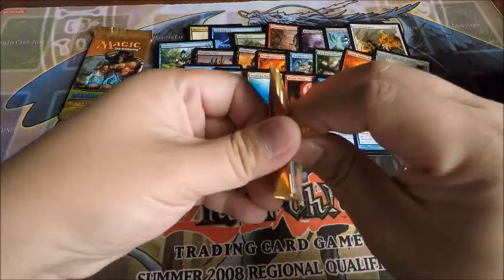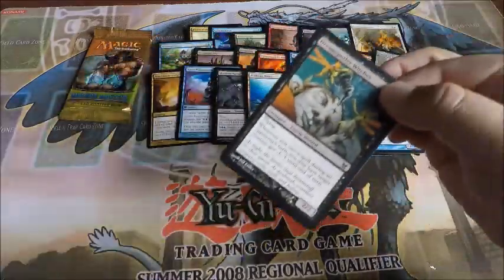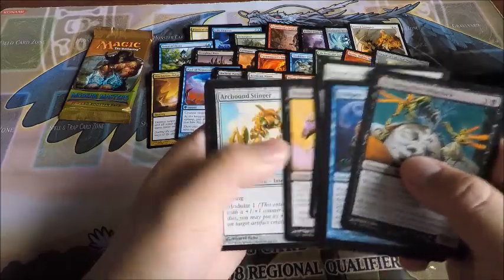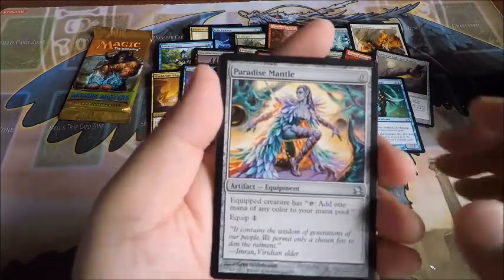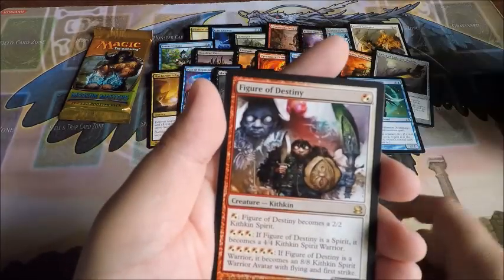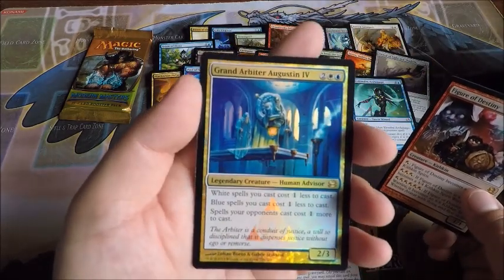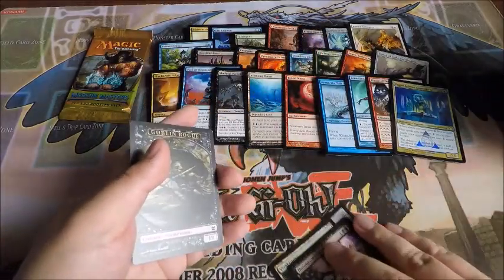Can we pull something awesome in the last two packs? Paradise Mantle, Vivid Grove, Wren's Run Vanquisher, and a Figure of Destiny. And another foil rare — Grand Arbiter Augustin IV!